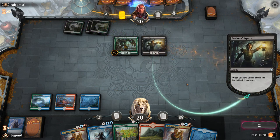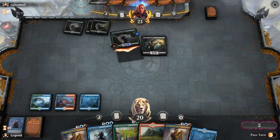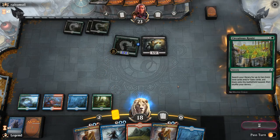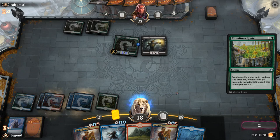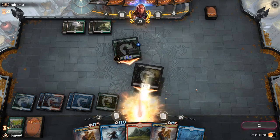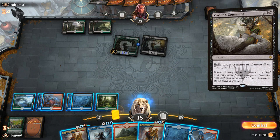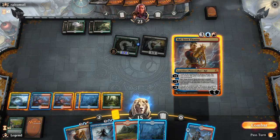Opponent plays a Seekers' Squire — walker grows to a 2/4, so a Lava Coil would still be an answer. Let's just Circuitous Route here, get those lands. We already have a Guildgate so we can get one Guildgate and one Island. Next turn we could play Ral. The problem is the opponent is probably going to play more creatures which will pressure Ral. But instead the opponent didn't play anything — they could still have a Vraska's Contempt, or maybe a Ravenous Chupacabra they didn't want to play. If we play Ral and they don't have a Contempt, and we get to untap with a Nexus of Fate and Ral in play, we could definitely pull ahead. Let's play Ral.